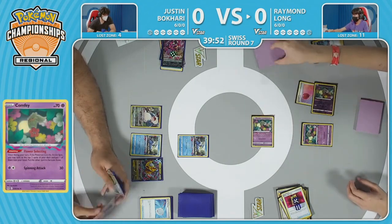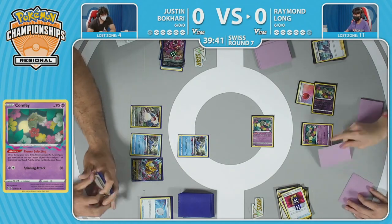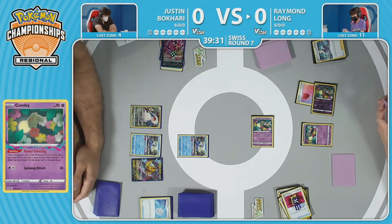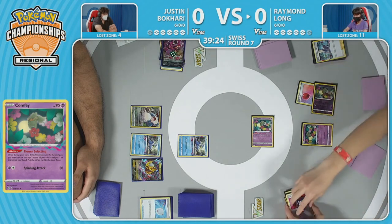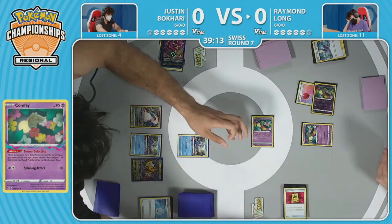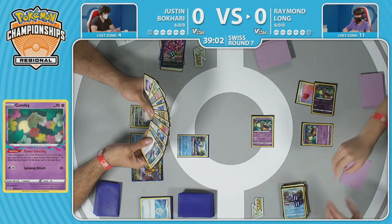Raymond retreats with the Air Balloon, moves to that Comfey, tries another Flower Selecting. It was a Cramorant and a Level Ball — right now Cramorant is one of the better cards because it allows you to get prizes. Level Ball can find something like that Sableye though, so it really just depends what route Raymond wants to go. Ideally the Cramorant-Clara combos would be a great way to start things off, taking those prize cards and keeping yourself in the exchange, but one of those Claras was dumped early.